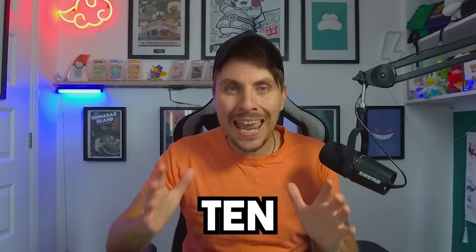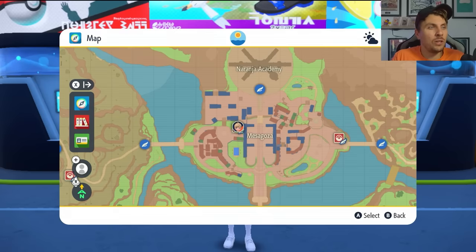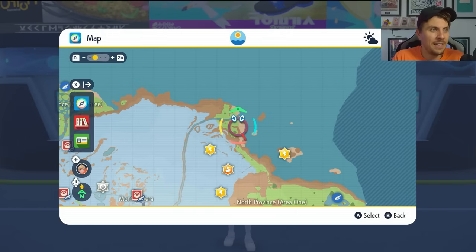In today's video we've got another location to share with you for up to 10 easy shinies you can get in your copy of Pokemon Scarlet and Violet. It's been a little while since we covered one of these shiny location videos, but we've got a great spot today. The location you're going to want to look for on your map is the North Province Area One, in this little beach area here.